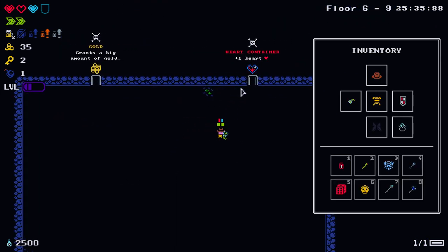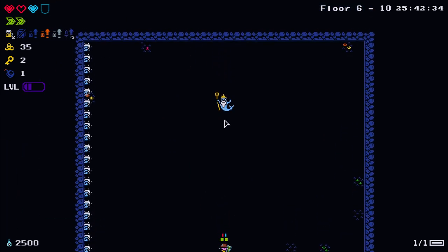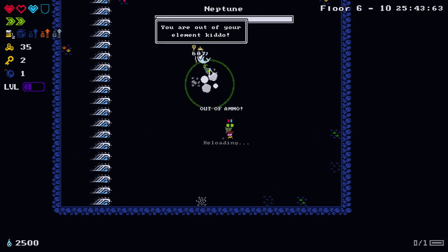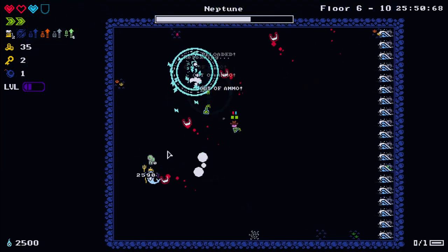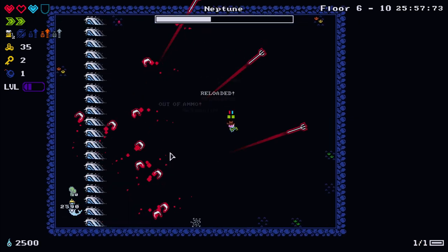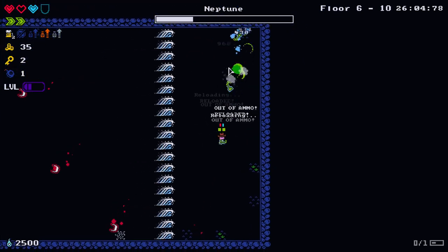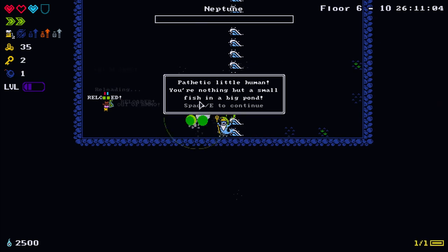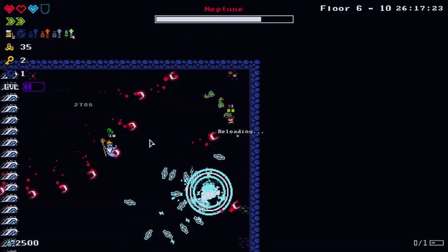There's a boss fight coming up next - a little bit nervous with only one heart container. We're fighting Neptune. I have to dash through waves throughout the entire fight. I'm not too happy with my damage-over-time anymore. I think I was about to get hit then - lucky we hit phase two, but phase two on this boss is quite difficult.